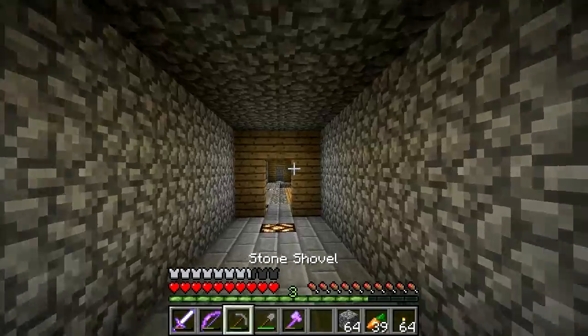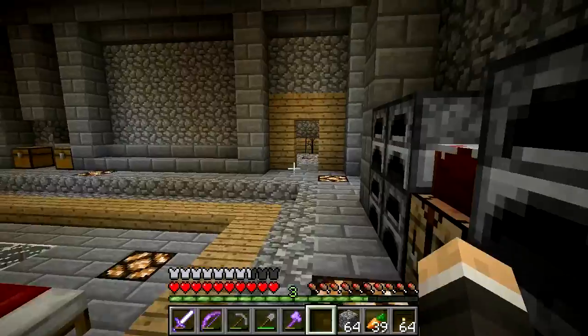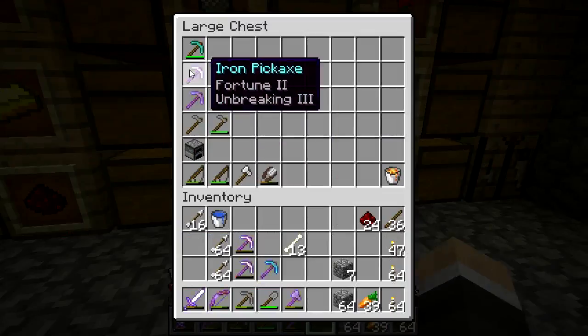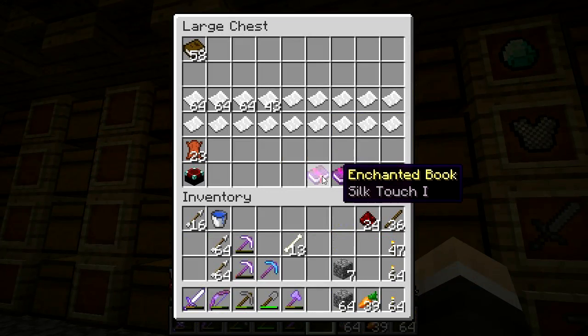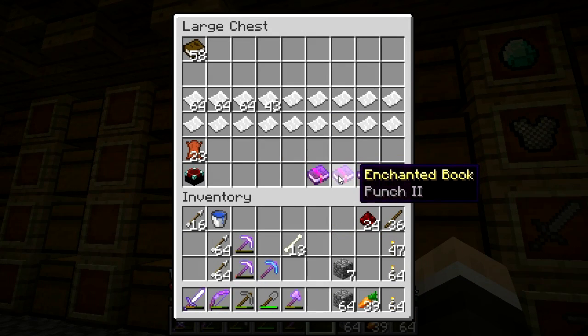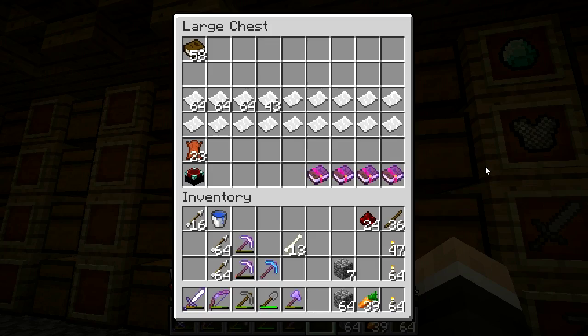This one is almost out and this one is pretty close. I may repair this one simply because it has fortune 3 on it - rename it and then repair it with another iron pick. Of the books I have left: we have silk touch, which I'm thinking I'll put on shears - might be useful to get grass and cobwebs. We've got punch 2, which isn't really that useful. Power 4's not bad - I could upgrade my bow to power 5 but I have another bow I want to do that with. And feather falling 4 - if I get a protection book I may build a new pair of iron boots with that feather falling book.